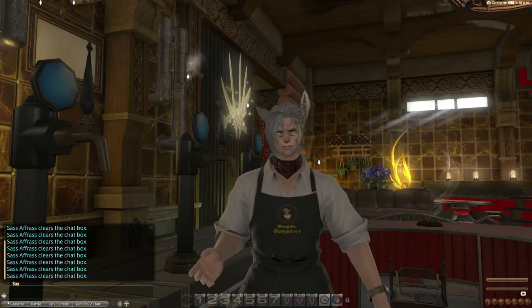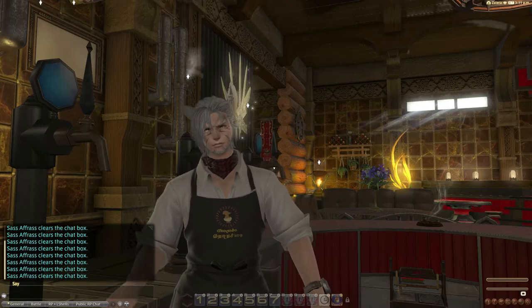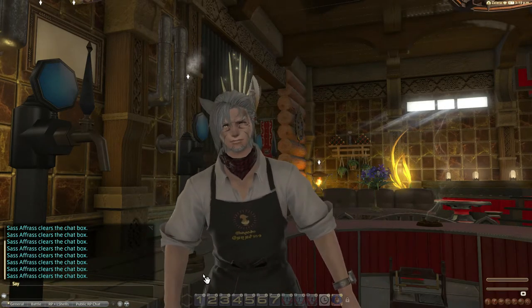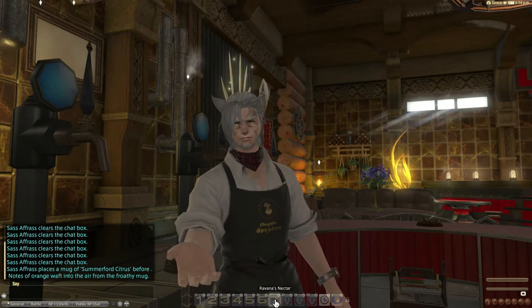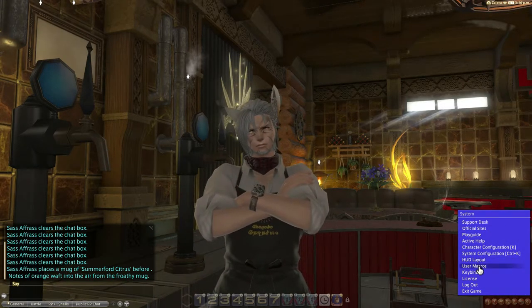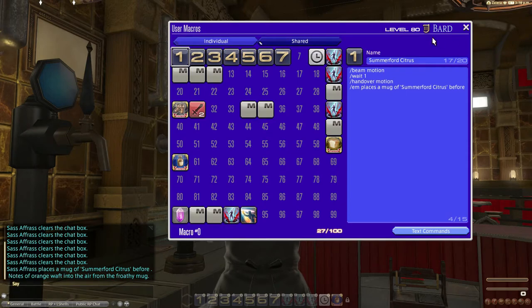Based on the type of services your venue provides, you may be performing the same emote over and over. For instance, my venue has a hidden menu of beers — for consistency, I have a macro saved for each one. That way I can quickly provide the user with a beer in situations where the bar chat is moving very fast and I need to keep on top of things. A macro is just a custom emote on steroids. Open up the user macro menu and you can create a string of things to occur with a single button press. It's a great time saver and has several uses outside of RP as well.